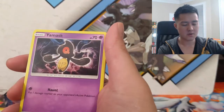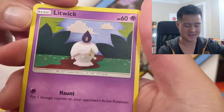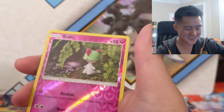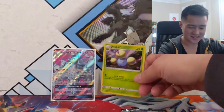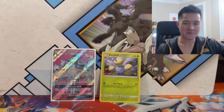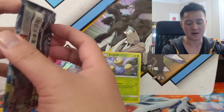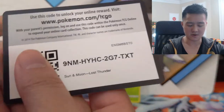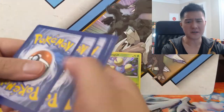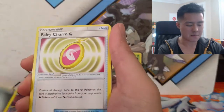Professor Elm's Lecture — nice. Mareanie, Yamask, Stunfisk, Larvitar, Litwick — Litwick's kind of weird. Ralts reverse. Oh nice, actually this is quite a good hit — Jumpluff is so good. He kind of populates the Lost Zone himself when he evolves from Skiploom, and then for only one energy, Lost March — boom, just like that. Very strong card. Very good box so far guys, really enjoying this.